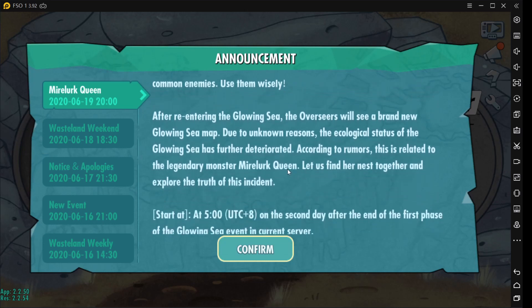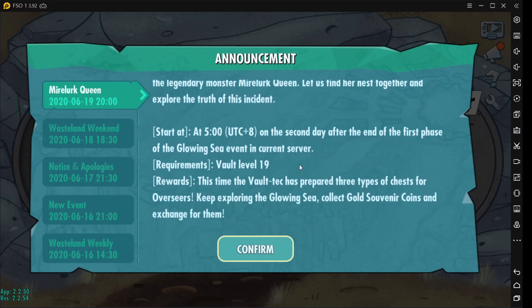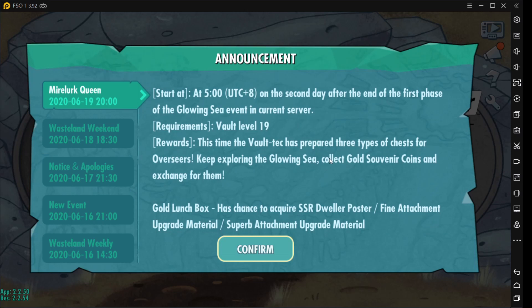I hope to show those items later in this video. It looks like this is a continuation of the Glowing Sea event that we had the other day, which concluded recently. Before we start, I want to address a common question I got from my first video: when does this event start? Because apparently the Glowing Sea event started five days after the server started, and you should be at least Vault 19. So it doesn't start at the same time across all servers.